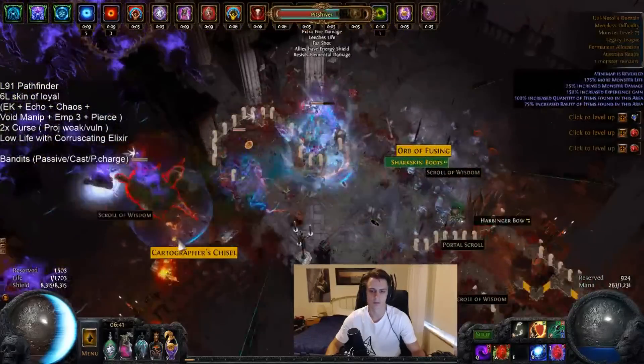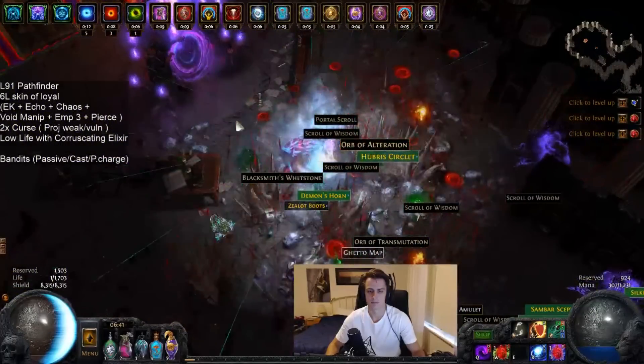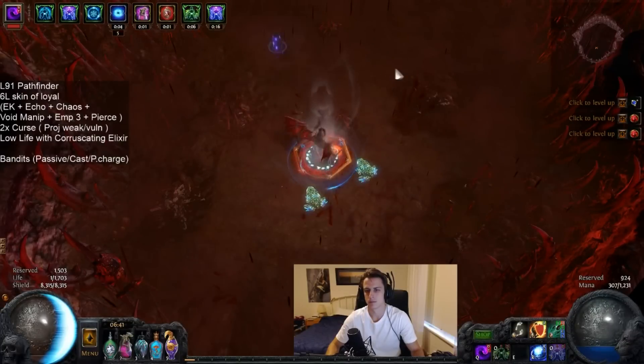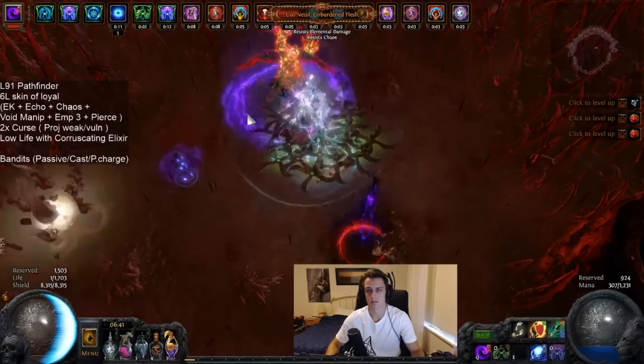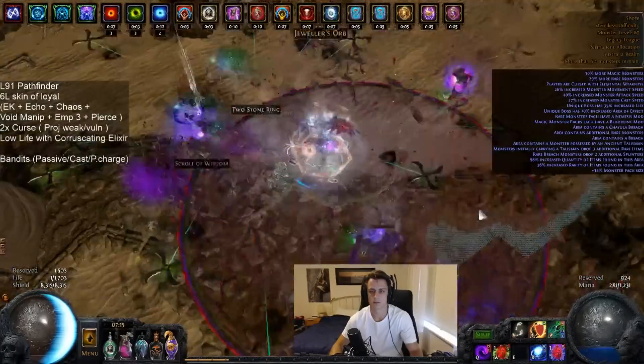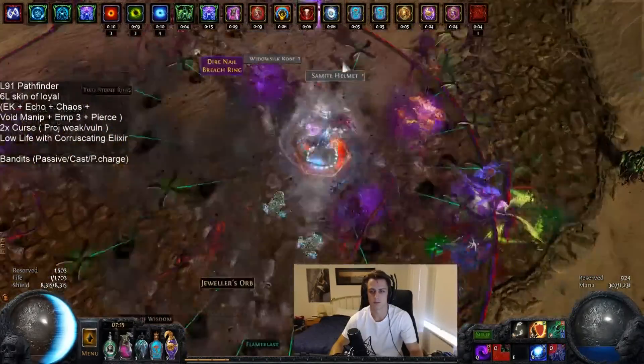Hey guys, it's Mathil here once again. As I mentioned in the previous video, I've been messing around with Coruscating Elixir Nova EK for the past few days, and at this point the character has come to its conclusion at level 92, having taken on all the current endgame and mapped pretty damn nicely and efficiently.